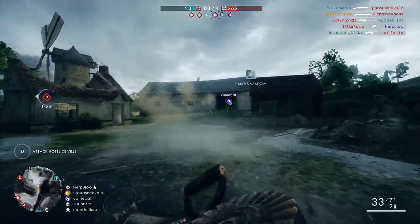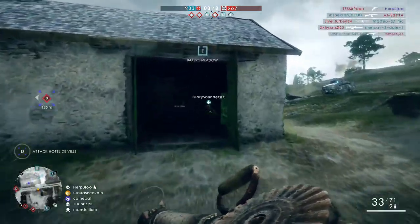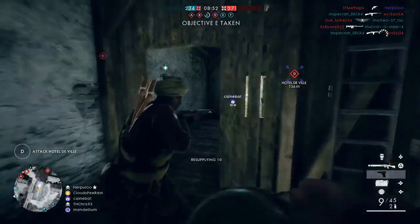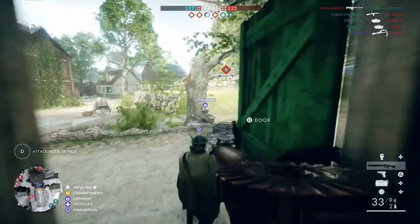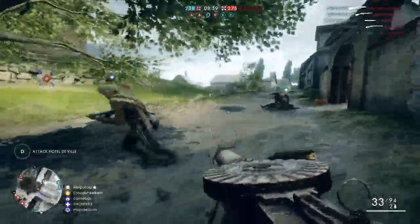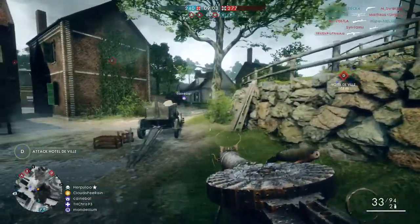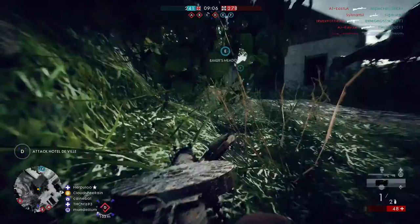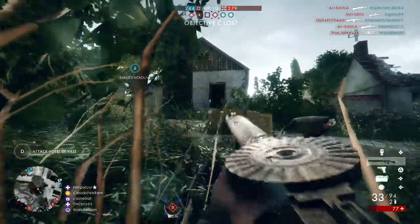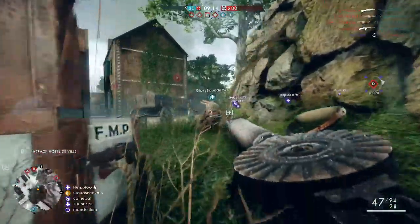First up, weapon changes regarding LMGs. The low-weight LMGs now all have bipods available and gain accuracy faster when firing. LMGs have had their aim-down-sight spread buffed when stationary and their aim-down-sight spread nerfed when moving.